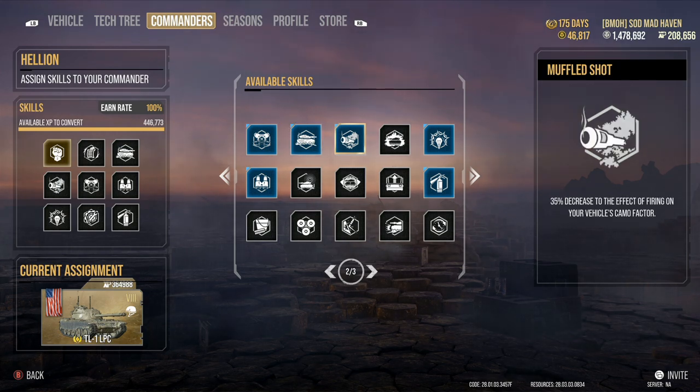Next we have Muffled Shot. This is a perk I recommend for almost 95% of tanks in the game. The reason is foliage — if you can knock over some trees and get stuff set up, Muffled Shot is going to help you stay concealed no matter what you do. My FV4005 has Muffled Shot and if I'm behind a tree line firing from a nest, I do not get detected. I rarely get detected when firing inside my 4005 unless I'm in the open.